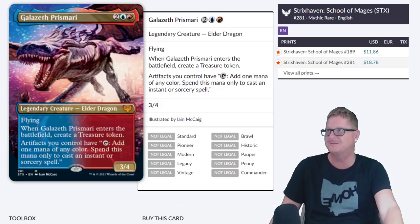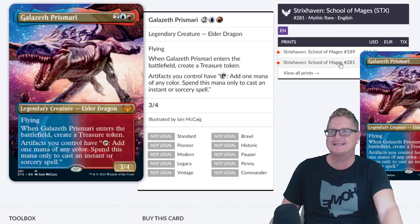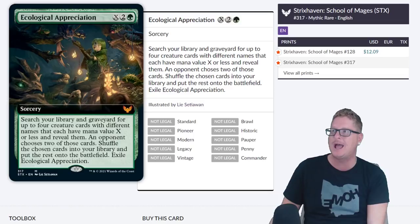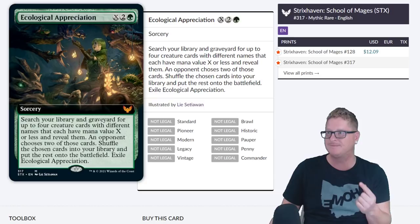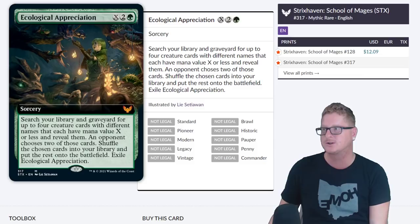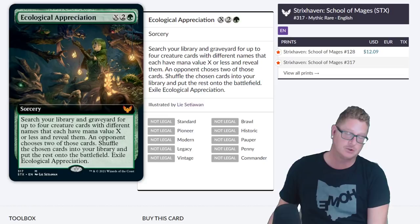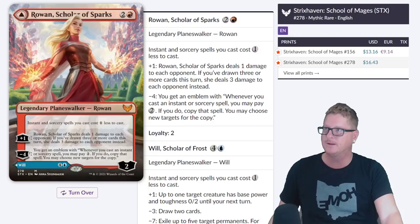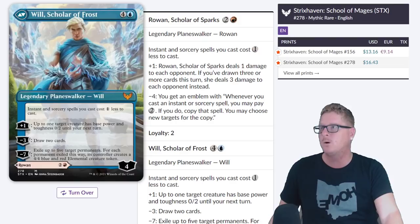The Prismari Elder Dragon — I could see it being $50 cool just because I love the art on this one. Really, really neat. $18.76. I like both arts — they're both cool. Then we have $12.09 for Ecological Appreciation. Search your library and graveyard for up to four creature cards with different names that each have mana value X or less and reveal them. An opponent chooses two of those cards — shuffle the chosen cards into your library and put the rest on the battlefield. Exile Ecological Appreciation. That's scary and really good. They're definitely gearing a lot of these cards towards Commander. Almost like Standard just exists to exist — they really don't care about it anymore.